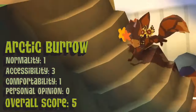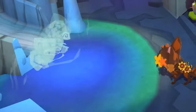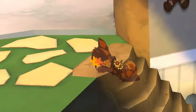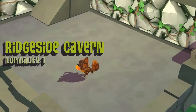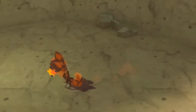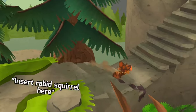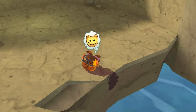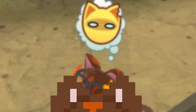Arctic Burrow. It's literally just a hole in the ground with some suspicious liquid at the bottom. Credit where credit is due — there is a built-in fireplace, so at least it won't be completely freezing. Ridgeside Cavern. In Meso Falls you essentially live in a cave; in this den, you literally live in a cave. There's no insulation, it's cold at night, and it's not safe from predators. The only positive is that you get to listen to the live water sounds as you drift off to sleep — if you even can get to sleep on straight-up stone.